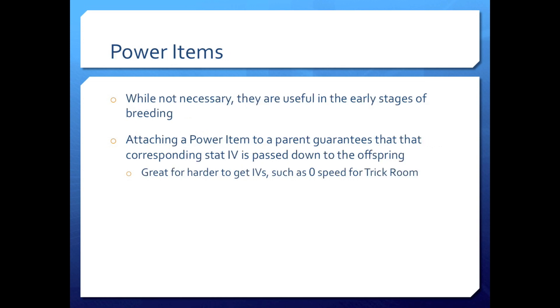Power items, while not necessary, are useful in the early stages of breeding. Attaching a power item to a parent guarantees that the corresponding stat IV is passed down to the offspring. This is great for harder-to-get IVs, such as zero speeds for trick room. It's really important early on because you're going to want to start laddering IVs onto your female, and power items will help you start passing down the stats she doesn't have.